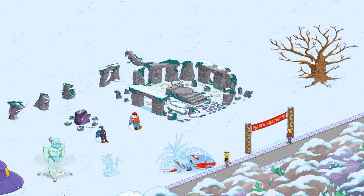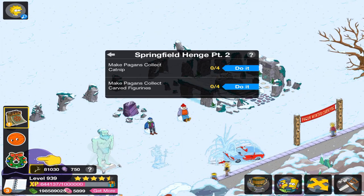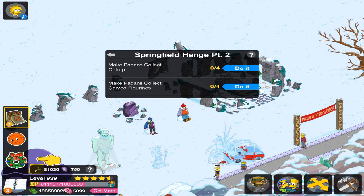Hello guys, it is Lazgo Tony and I'm back with another episode of The Simpsons Tapped Out. In today's episode we are just going to be finishing off the Springfield Hedge questline. So let's get right into it.